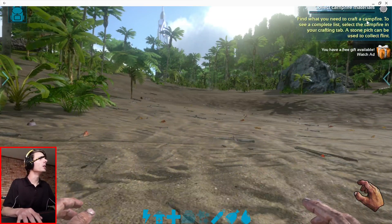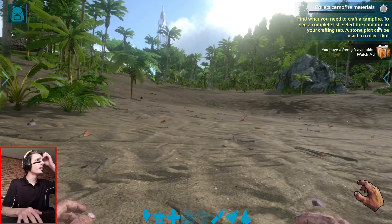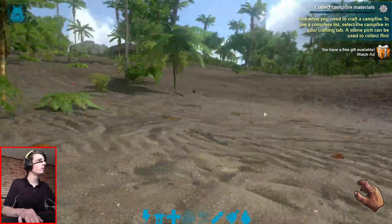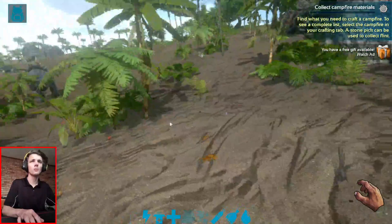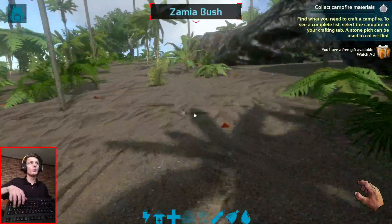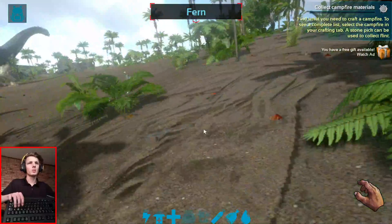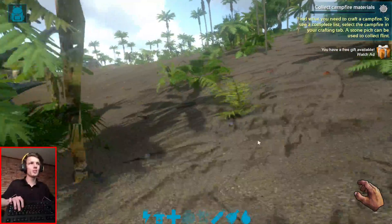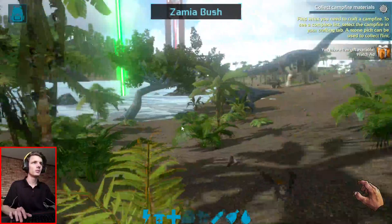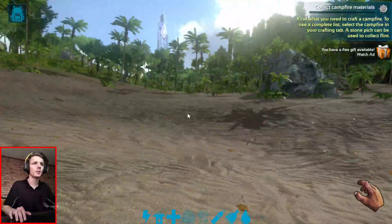Find what you need to craft a campfire — to see a complete list, select a campfire in the crafting tab. A stamp pick can be used to... Okay, so the game actually works. I can use the keyboard to walk around, jump — all the things you would expect. With the mouse, I can actually use the mouse. You can't see it right now, but the mouse works perfectly. Of course you have to click to move around, but that's fine. Most Android games work like that.